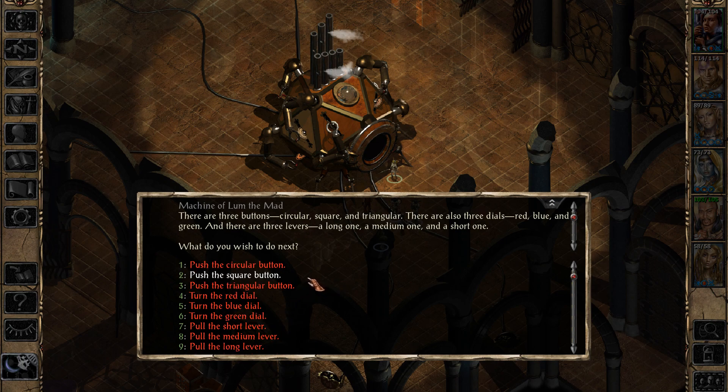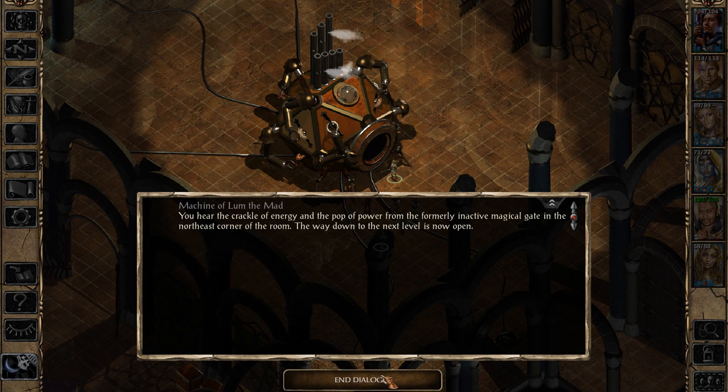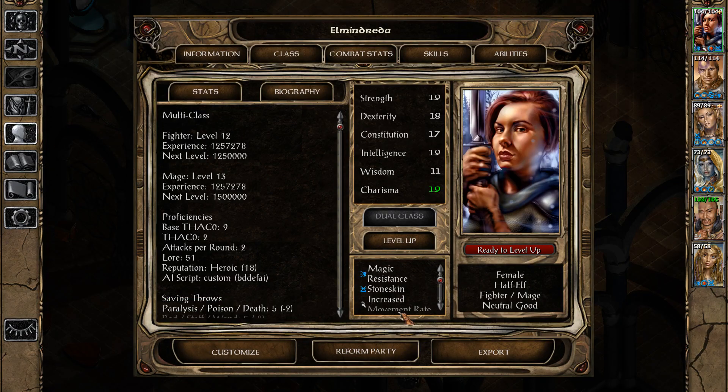Let's go ahead and open up the portal to the next level. That was the triangular button, the red dial, and the medium lever. You hear the crackle of energy and the pop of power from the formerly inactive magical gate in the northeast corner of the room — the way down to the next level is now open. 25,000 experience points, and Jaheira and Elmandreda can now level up. Excellent, let's go ahead and do so.